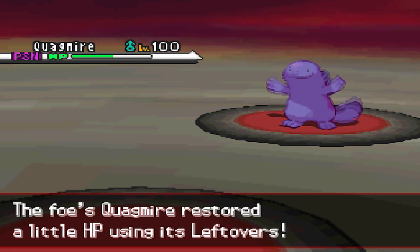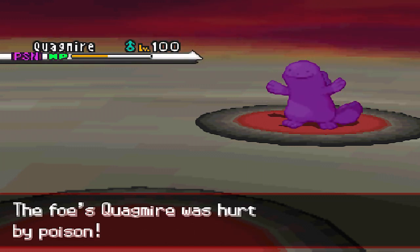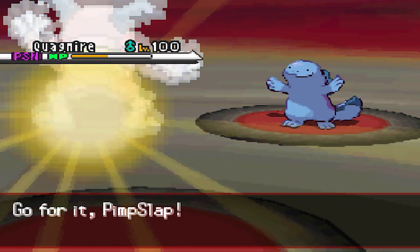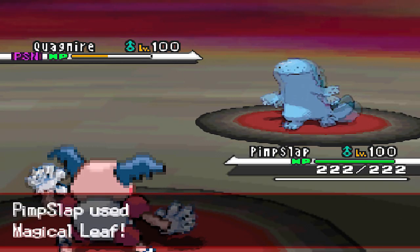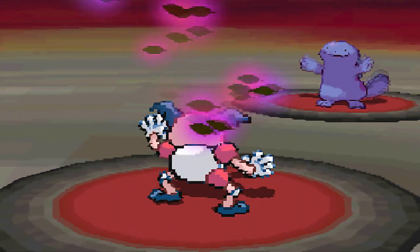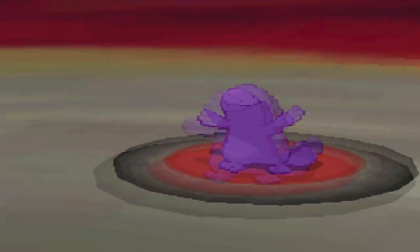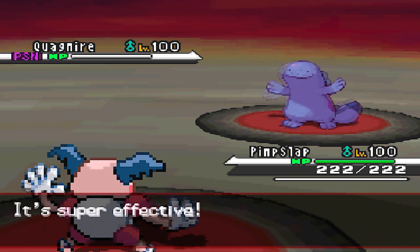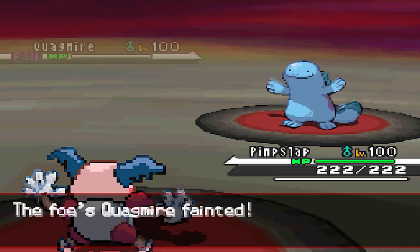Quagsire recovers from Leftovers, but Toxic is negating his Leftovers like it does. In comes Pimp Slap, my Technician Mr. Mime, and Magical Leaf is easily going to kill Quagsire — it would probably kill without the Technician boost anyway. That is one dead Quagsire, and now it's looking pretty good. I think he has two Pokemon left, but this is where it starts to get pretty tricky.